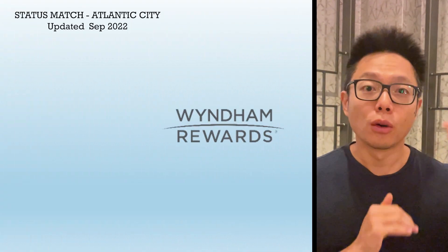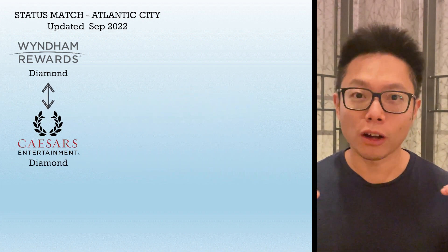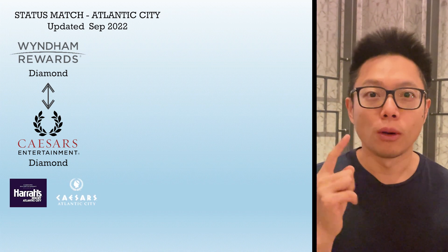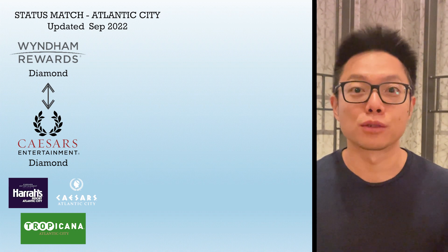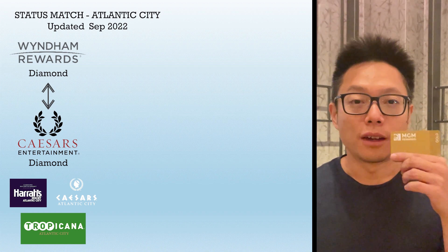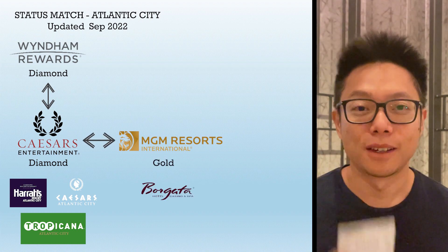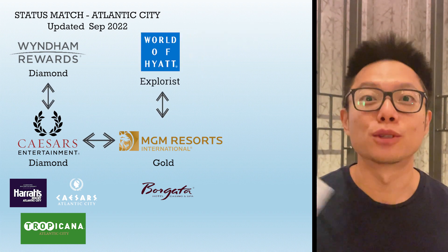Our recommendation if you want to do it all: start from Wyndham Diamond, match into Caesars Diamond online, and then go into a physical casino — Hyatt, Caesars, or Tropicana. Personally I'd pick Hyatt because it's right next door to Borgata and close enough in proximity for status matching. Vice versa, if you have MGM Gold status, you can match it into Caesars Diamond status, skipping the entire Wyndham Diamond step. Or you can use Caesars Diamond to match into Wyndham Diamond.